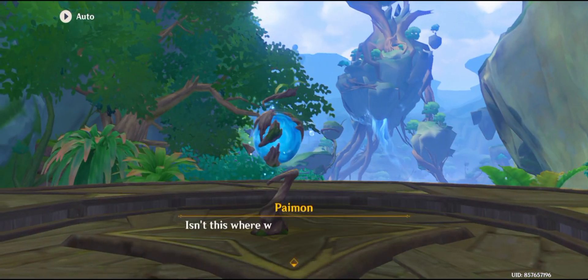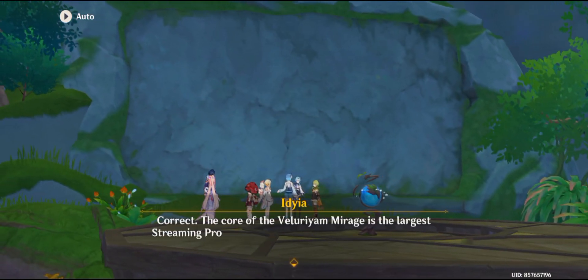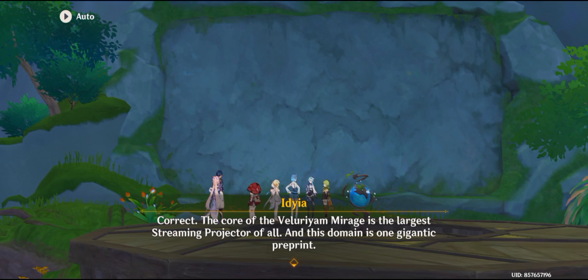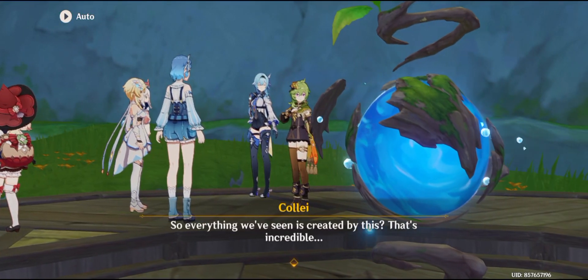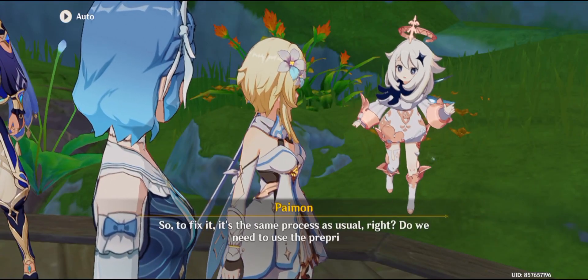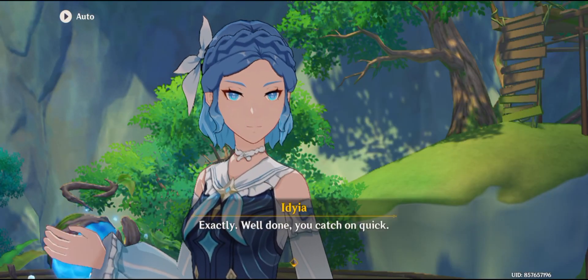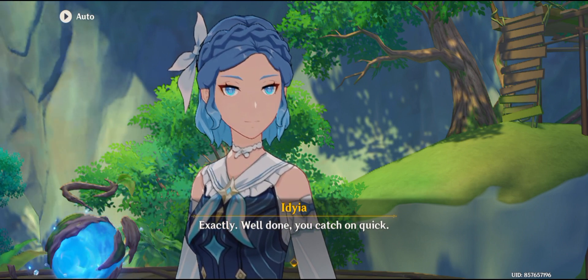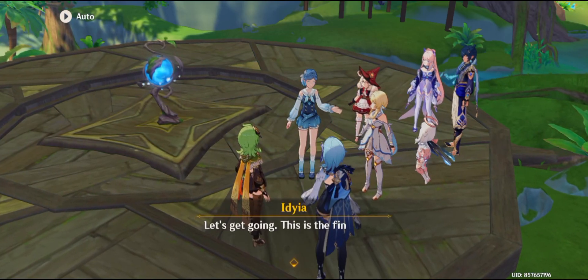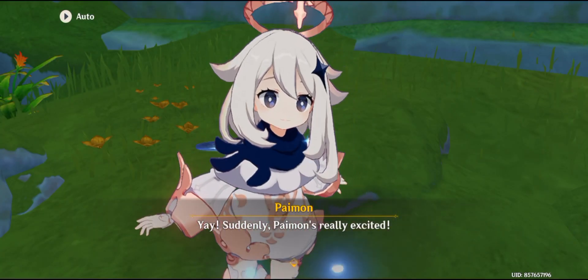Isn't this where we first met, Water Droplet? Correct. The core of the Valyrian Mirage is the largest streaming projector of all, and this domain is one gigantic preprint. Whoa, so everything we've seen is created by this? That's incredible. So to fix it, same process as usual, right? Do we need to use the preprint? Exactly. Well done — you catch on quick. It's hard to forget after doing it so many times. Let's get going; this is the final step. Yay! Suddenly Paimon's really excited.